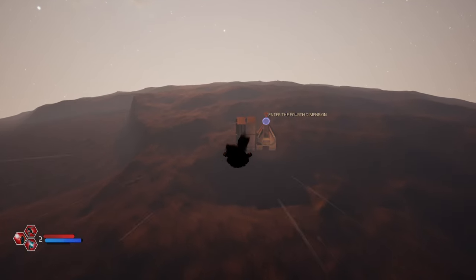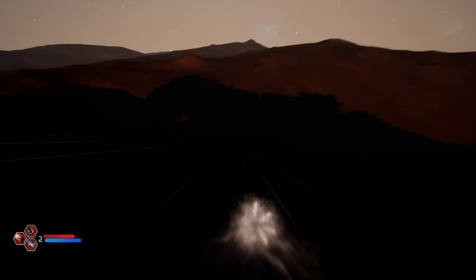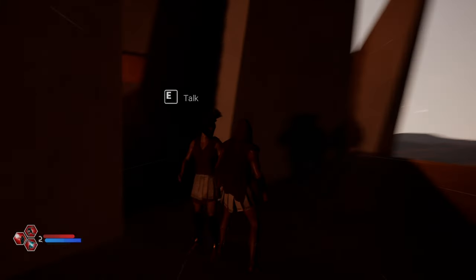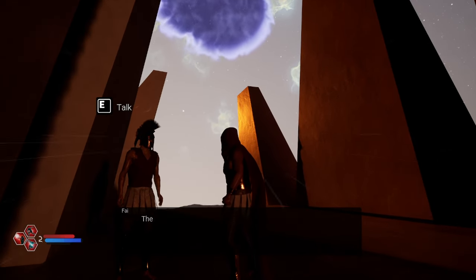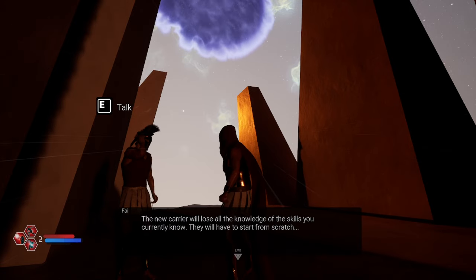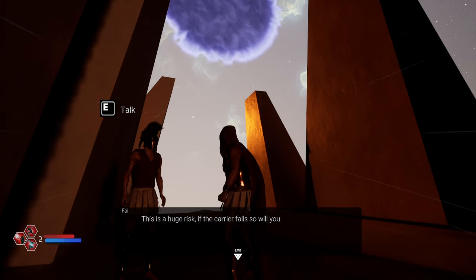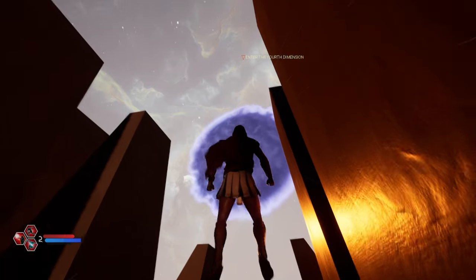There's an NPC over there. 'Sire, if you step into the fourth dimension, your soul will remain dormant while a new soul will control your body. The new carrier will lose all the knowledge of the skills you currently know — they will have to start from scratch. Flying, basic energy blasts, all of this will be gone. This is a huge risk — if the carrier falls, so will you, sire. You understand the danger?' Yes. So I guess this is kind of like... huh, interesting.